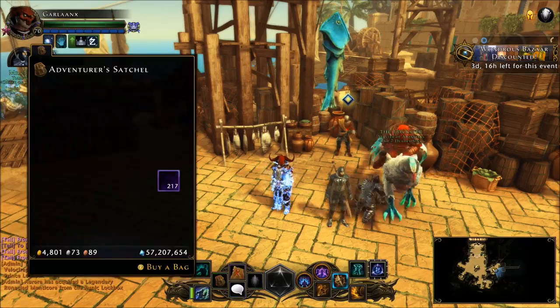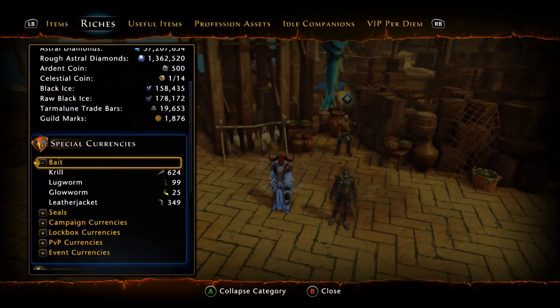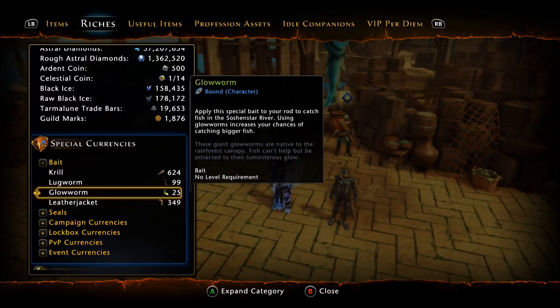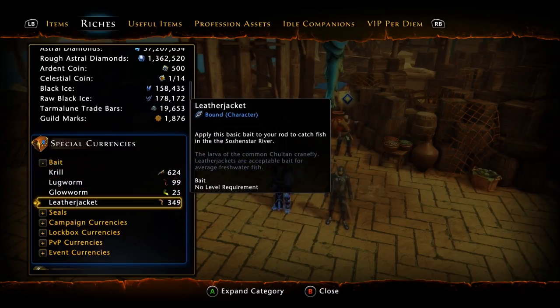There is another type of bait, just like Sea of Moving Ice. In that campaign you had krill and lugworms. Well, in mod 12 in Chult we now have the leather jacket, which is the common one, and also the glow worm. The glow worm can be found in treasure chests or in nodes on the map itself. They're not too common, but if you're running around farming you can find some. I've been using leather jackets just fine.